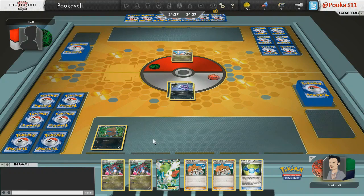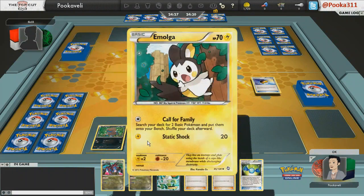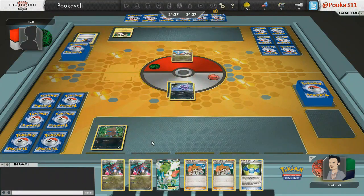Right off the bat, things are looking pretty solid for me. I'll get that Rare Candy Hydreigon out turn 2 unless he N's me. Then I might have to get a whole new hand, but at the very least I should have a decent setup.